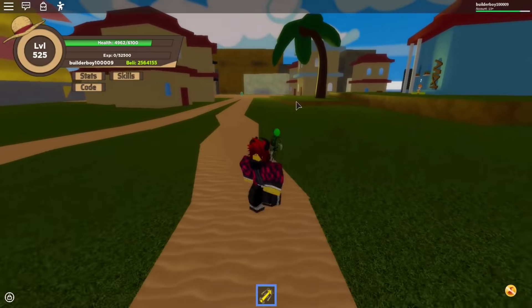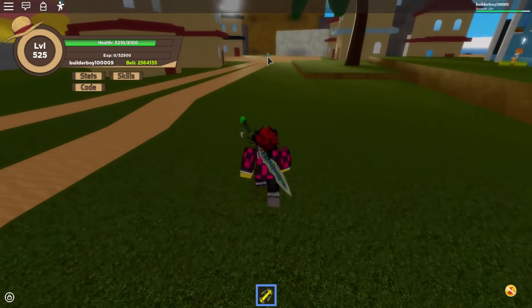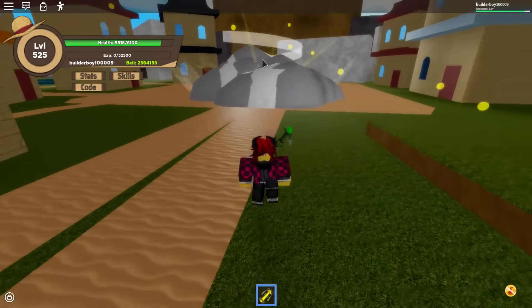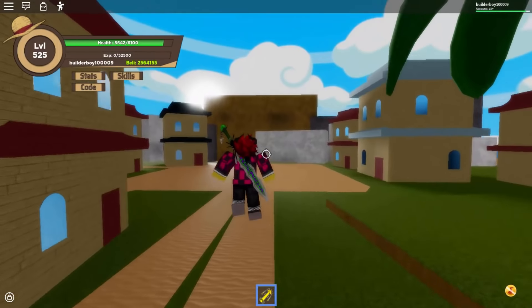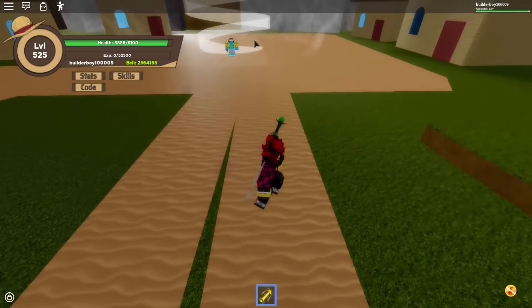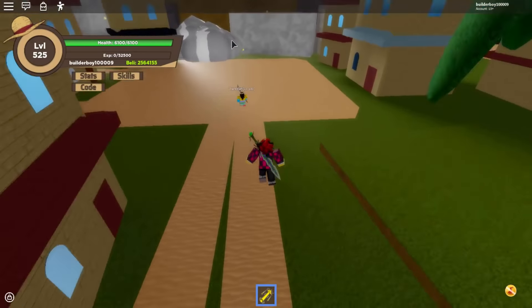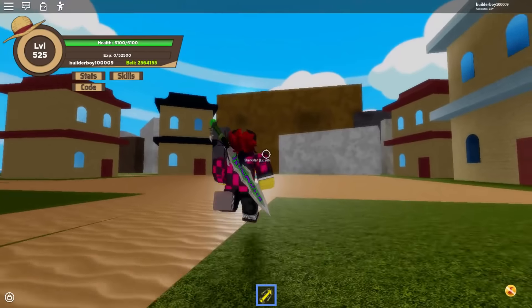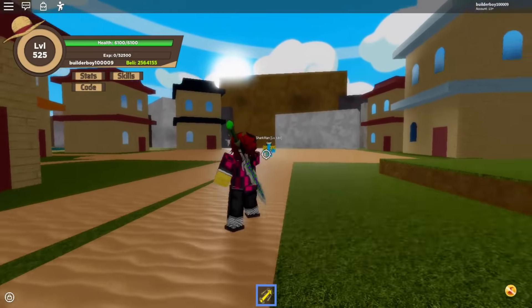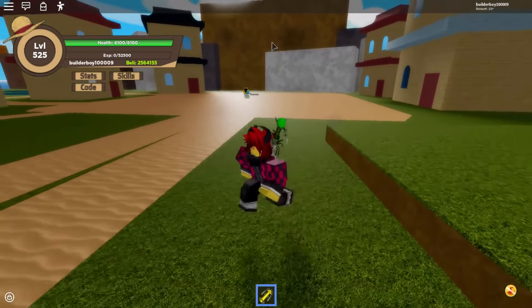The next one is the C move, which is the light kick. It looks like Rankyaku, a Rokushiki skill, but it actually looks similar. When you use the light kick, boom, look at that — it looks kind of nice. The cooldown is pretty high though. The damage is about the same as the lightning beam. That's the third move.